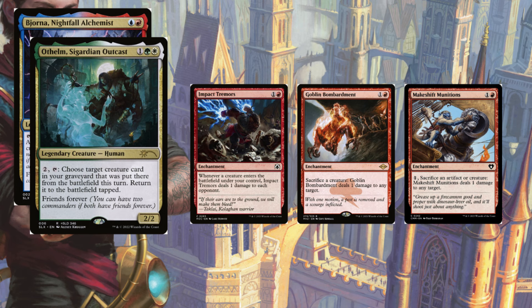One way to outright win is using Impact Tremors to deal one damage to each opponent whenever a creature enters the battlefield under your control, done through Orthelm and Biona. You can sacrifice a creature through Goblin Bombardment dealing one damage, then reanimate that creature, untapping both commanders and repeating this process until all your opponents are dead. You can also feed your infinite mana into Makeshift Munitions, sacrificing an artifact to deal one damage to any target.